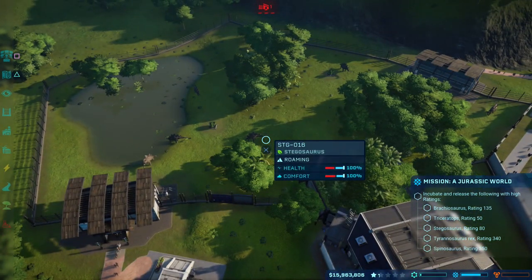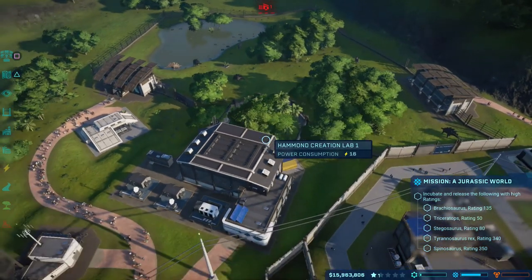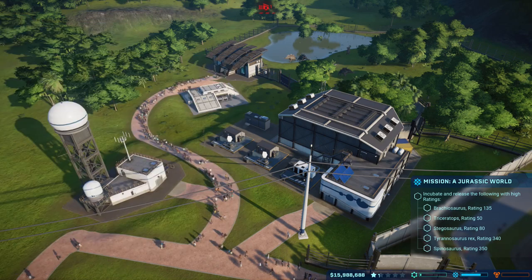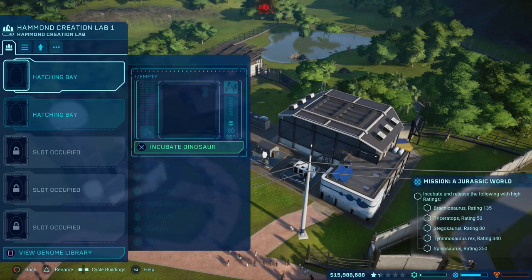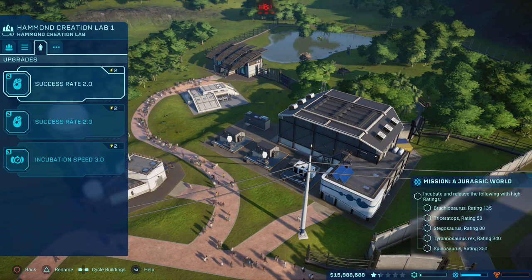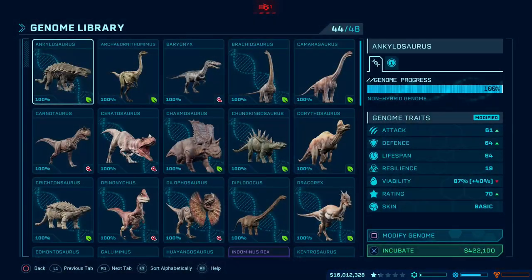So if you're not going to make use of the dinosaurs that already spawn when you start this place, you're going to be incubating a lot more than you otherwise would need to do. So we're just going to start these. We can see we need a Triceratops with a rating of 50, which isn't too bad. But before we do anything else, I'll just check that we've set up the Creation Lab with success rates — yes, we have. Very important whenever we're going to be fiddling with the genomes here.